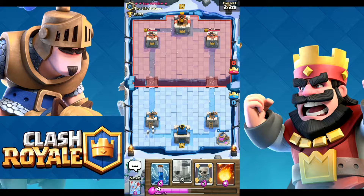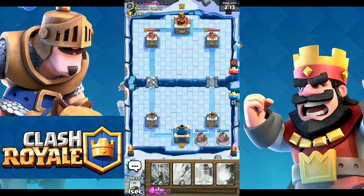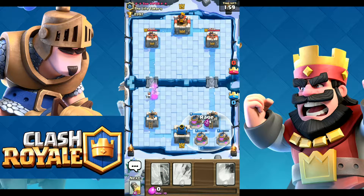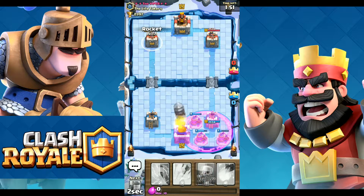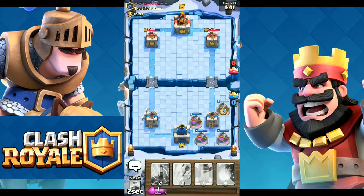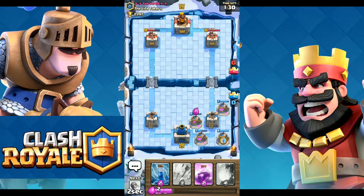We'll quickly cycle through the cards to get the next rocket as fast as possible. I'll drop down the second elixir collector right here — my friend knows what they're doing and is helping out, shoutout to him. You guys might want to check out my clan, it's the Life Takers clan. I'm just going to get the second rocket down there and place the next elixir collector.